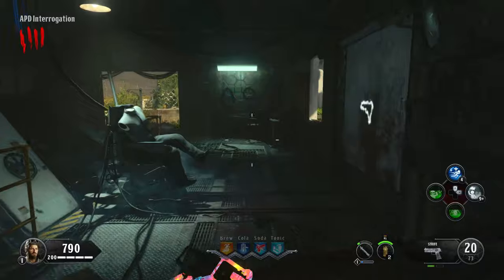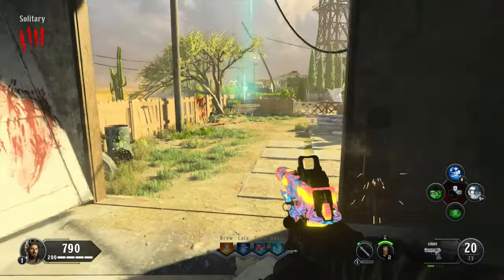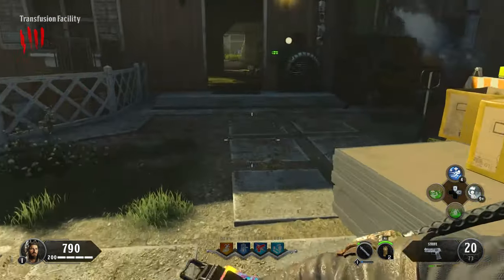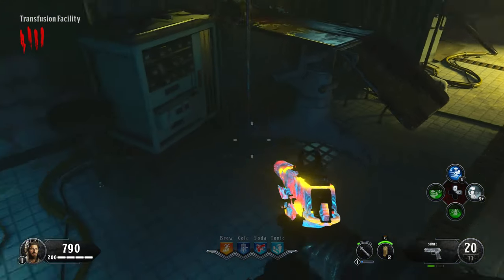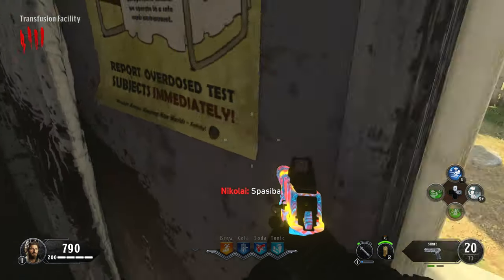We're gonna head around towards the transfusion facility and your first spawn could be just there by the boxes, could also be against the operating bench, or inside the metal filing cabinet.